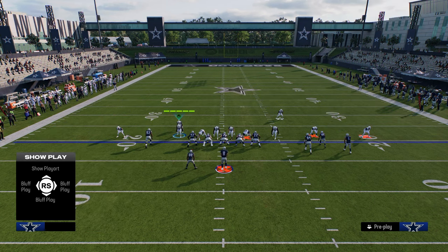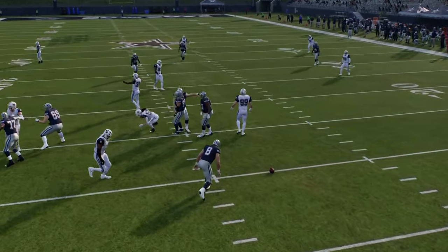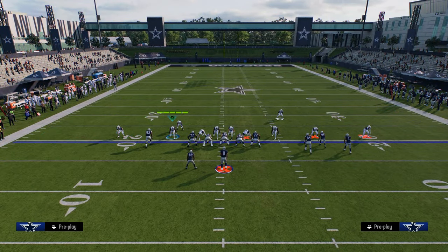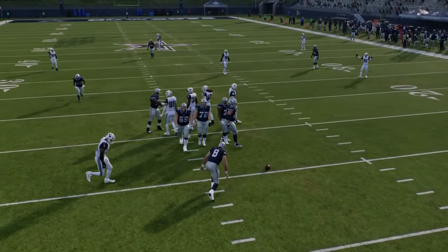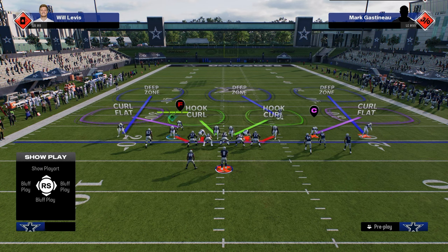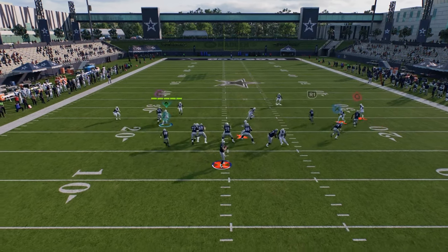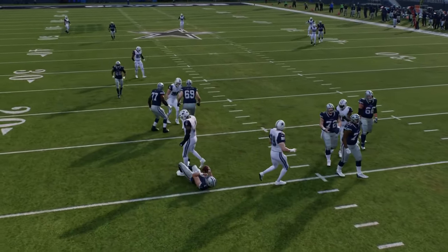The edge pressure with both linebackers blitzing is a little cleaner. All we're doing is showing blitz, blitzing the linebackers, and creating coverage around that — this is a send 5 blitz and you're going to get one guy free. If I want to do the send 4 blitz with the same basic look, one thing you can do is send a linebacker like this — sometimes it'll get that right side guy free.